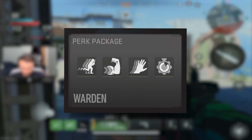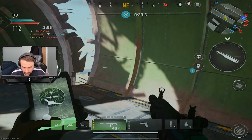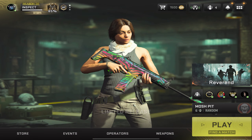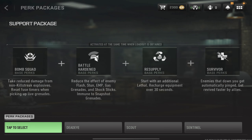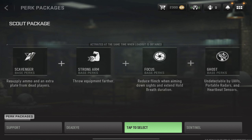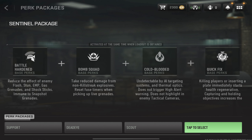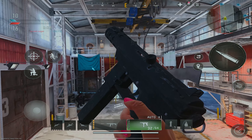Warzone Mobile also received the long-awaited and much-anticipated perk packages, which in my opinion was a critical component that we definitely needed. We now have a plethora of perk packages to choose from. You access them from the home screen by clicking Weapons, then Warzone Loadouts or Multiplayer Loadouts, then Perk Packages. The available packages are: Support (Bomb Squad, Battle Hardened, Resupply, Survivor), Dead Eye (Overkill, Strong Arm, Fast Hands, High Alert), Scout (Scavenger, Strong Arm, Focus, Ghost), Sentinel (Battle Hardened, Bomb Squad, Cold-Blooded, Quick Fix), and Warden (Double Time, Strong Arm, Fast Hands, Quick Fix). Personally, I think Warden and Dead Eye are the two best perk packages right now.